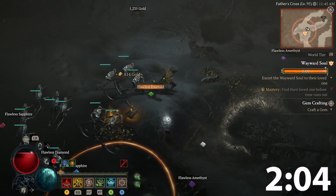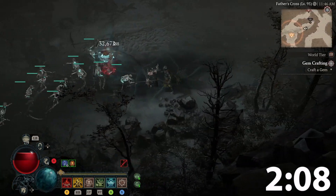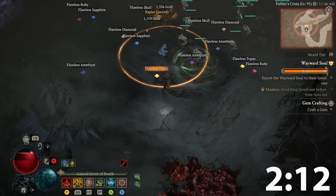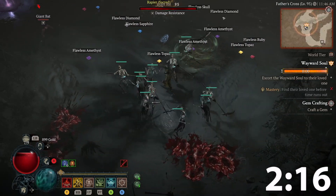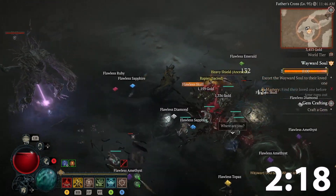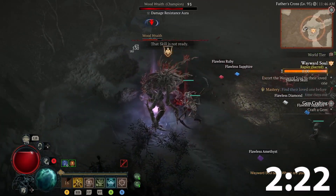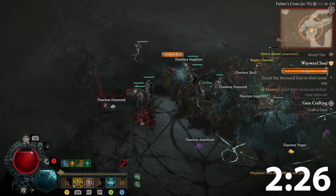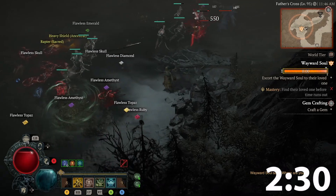If you're a solo player, you'll find around 6, 8, or 10 enemies at a time. If you're doing this with a squad, there will be a bunch of enemies and you can turn this easily into an AFK farm. Make sure you are spawning tons of enemies and just stay here — dying doesn't matter.